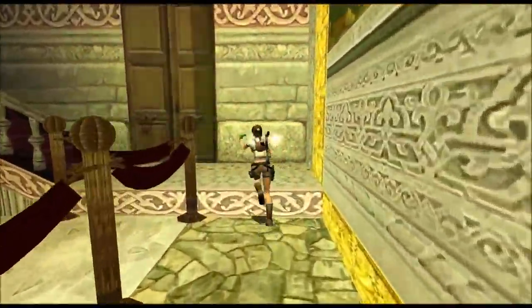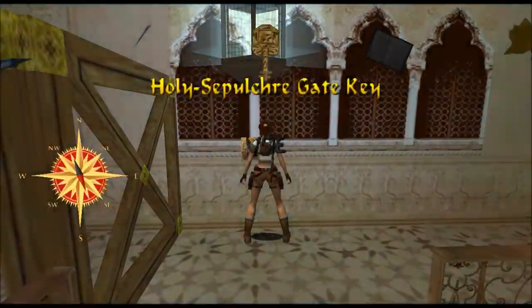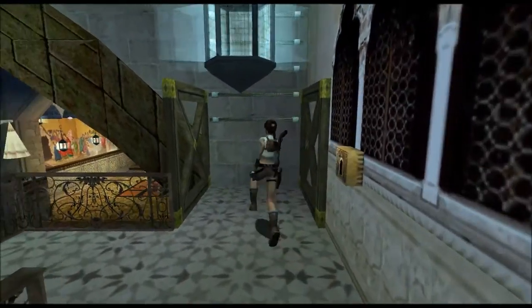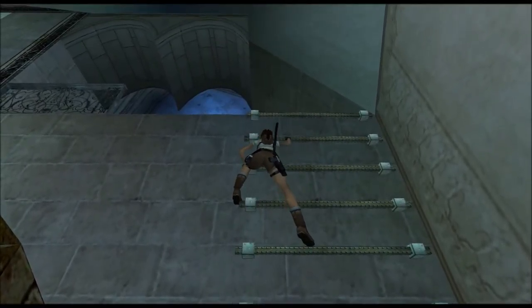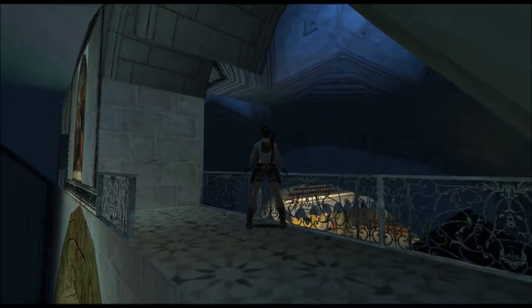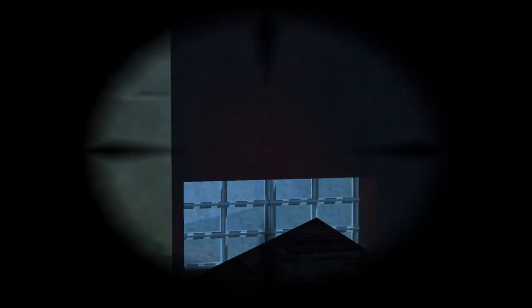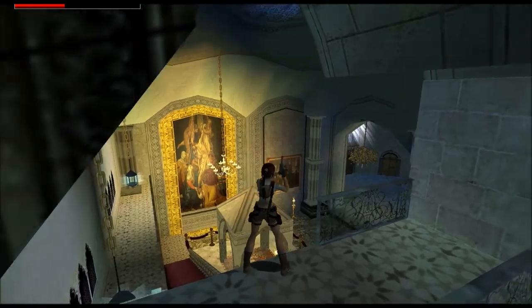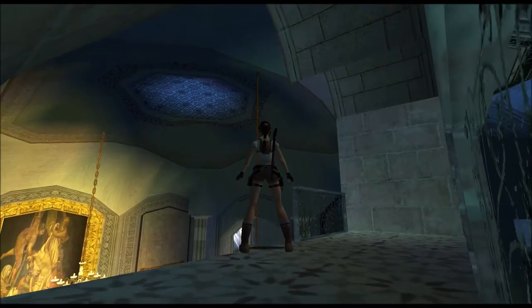Got to get all the numbers revealed first. We'll go up here and use one of those keys we got from the last level to open this gate. Break out the revolver, attach the laser sight to it, shoot this window over here. Then we need to shoot a rope and let down a rope here, and swing over that way.